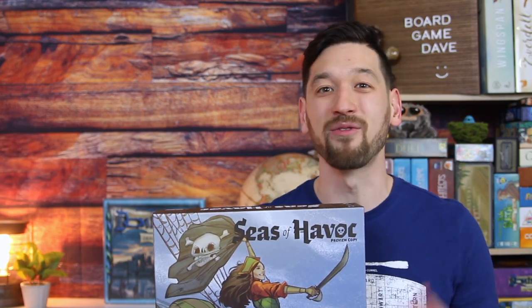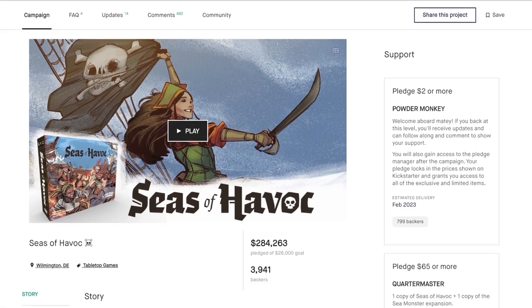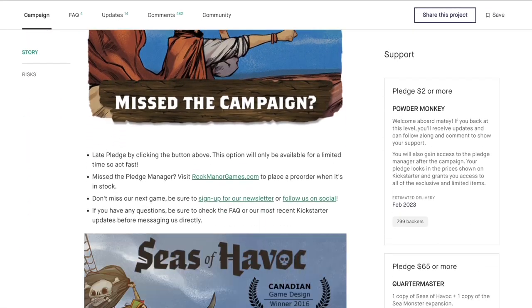Seas of Havoc is a tactical naval combat game of deck building and worker placement for one to five players. The Kickstarter campaign for Seas of Havoc raised over $280,000 toward a goal that was one-tenth of that, and you can still late pledge right now if you like what you see.